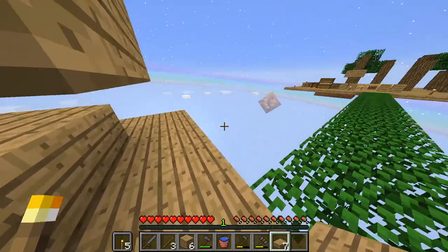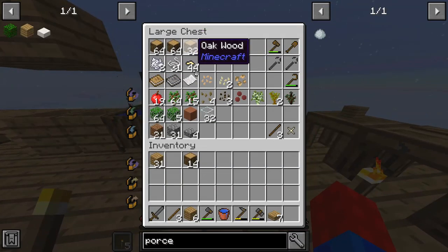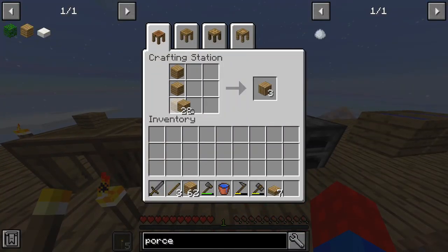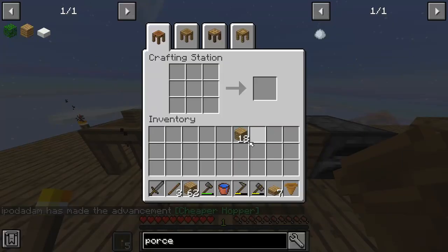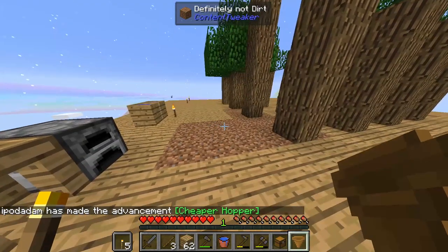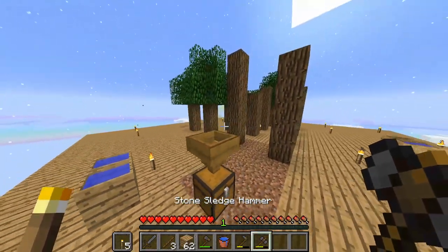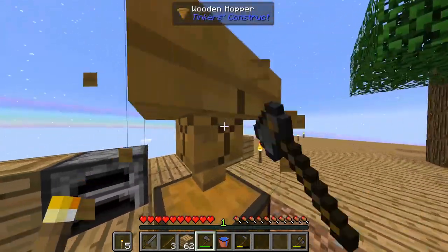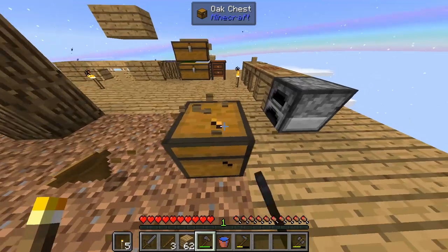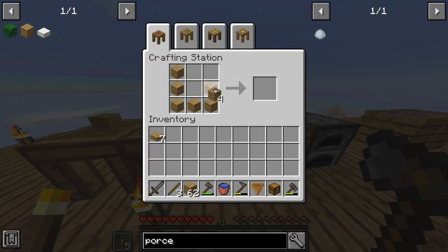We'll leave that open, and now we're gonna go check out these wooden hoppers and see if they work the same way. We're just gonna need a chest — oh, we need an extra chest, perfect. Wooden hoppers work just how we need them to. We're only gonna need them for like the middle row, so maybe we'll make like five or so — start with five, see how that goes.